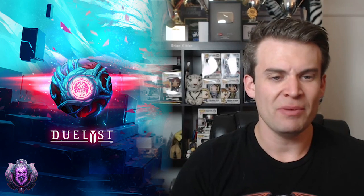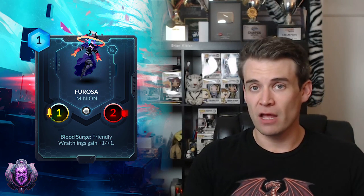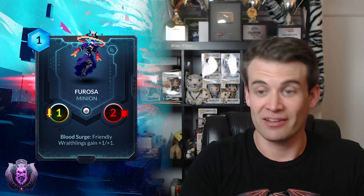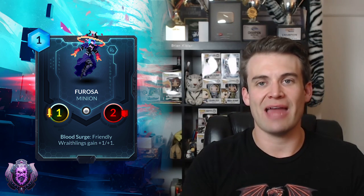Next up we have Abyssian, and Abyssian has some kind of bizarre but really cool cards in this set. First up we have Furiosa — a 1-cost 1-2 with Blood Surge: friendly Wraithlings get plus 1/plus 1. I assume you're going to be playing Lilithe and not Cassyva when you're playing Furiosa, spawning some Wraithlings and buffing them. That's pretty strong if you're playing a deck that's looking to make a lot of Wraithlings. We haven't seen a lot of success from those decks necessarily in recent times, and this is a card that can attach that Wraithling buff to your Bloodborne spell — you don't have to necessarily have an additional card. Furiosa can also stay in play and give you this effect repeatedly if your opponent doesn't remove it. Definitely has some potential in a Wraithling swarm deck that I'd like to experiment with.